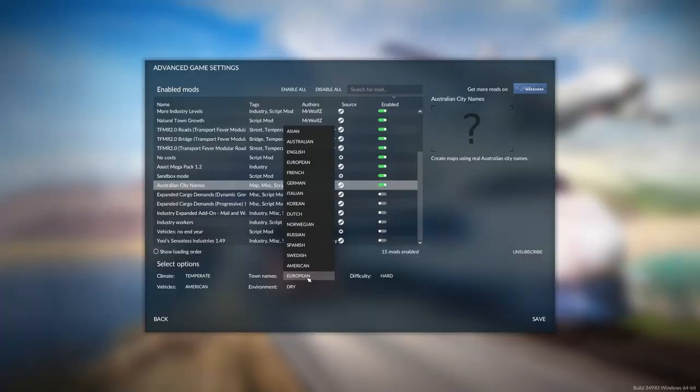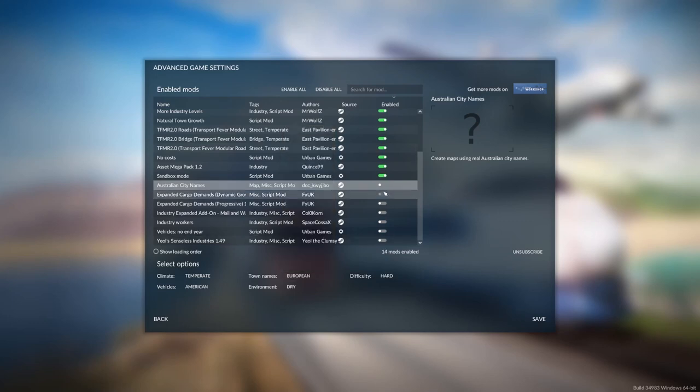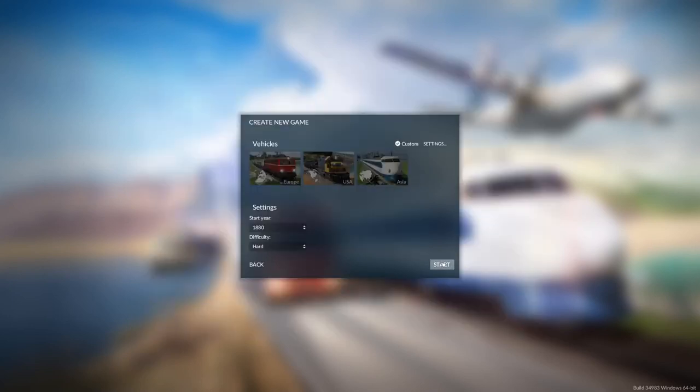Then once we go into town names, you'll see Australian listed there. If it's turned off, you don't get it. You don't need to restart your game, so we can press Australian — I'll just leave all these default — and then start.